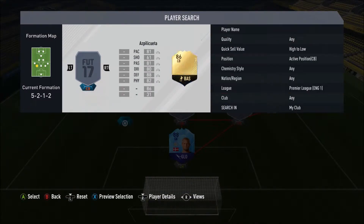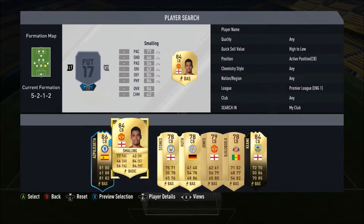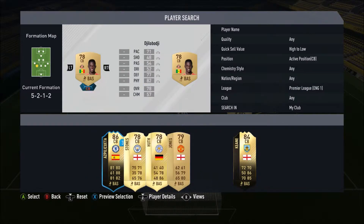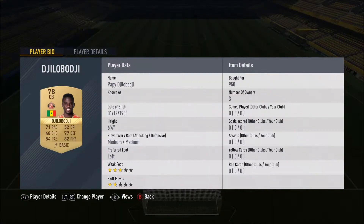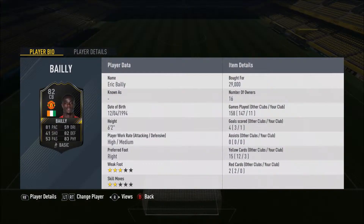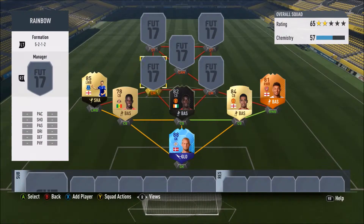The three centre-backs: we've got a One to Watch in the middle, a Bailly on the right, and on the left a non-rare gold - Pape Gueye - with 71 pace, 77 defending and 82 physical at six foot four. The One to Watch is Eric Bailly: 81 pace, 82 defending and 83 physical at six foot two - played 11 games with him and got one goal. And Chris Smalling, Mr OP himself, 77 pace, 84 defending and 84 physical at six foot four, medium-high work rates - played 64 games with him.